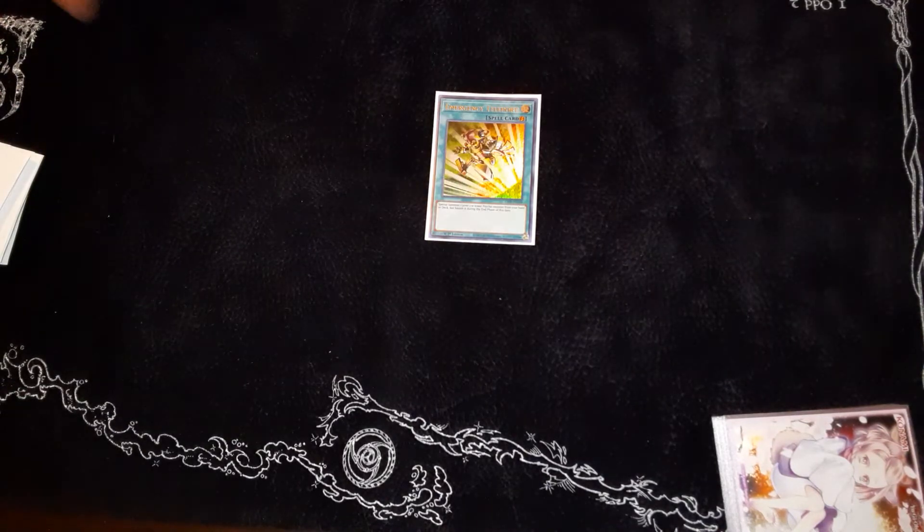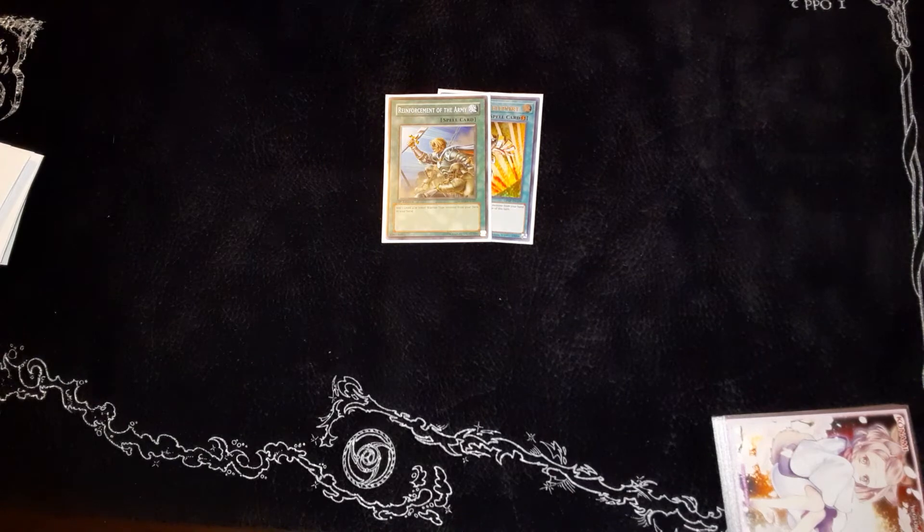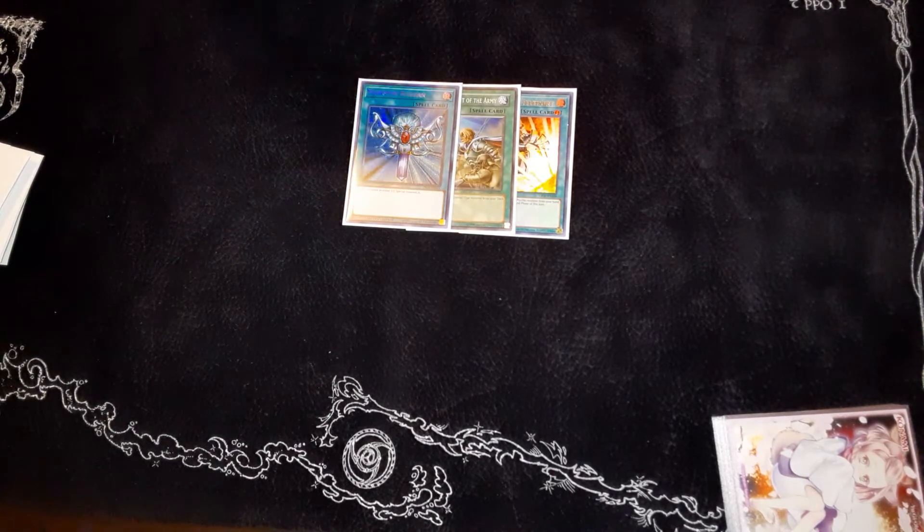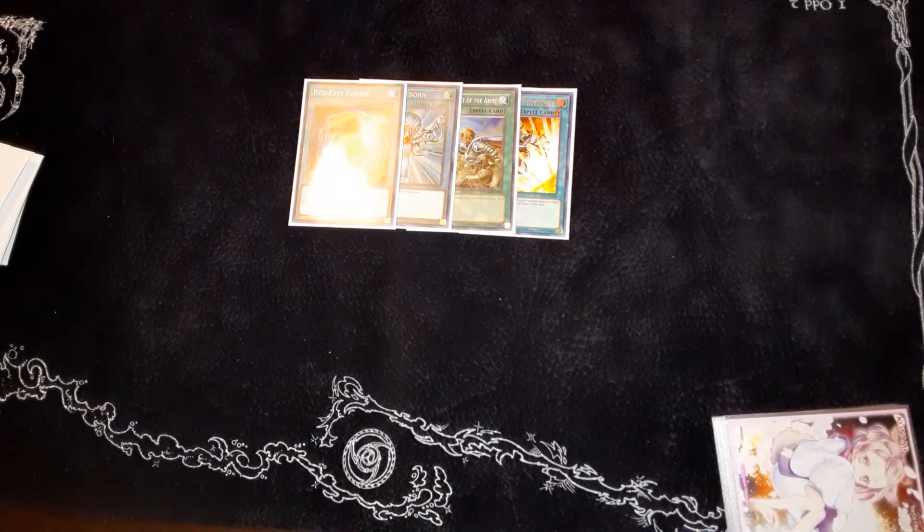Plus I play Heroes and Heroes loses to Nibiru flat out. Three Droplets for negates. One E-Telly that summons out one of the two psychics. One ROTA that searches all dark warriors. Monster Reborn to special summon Red-Eyes Fusion because we play Dragoon.